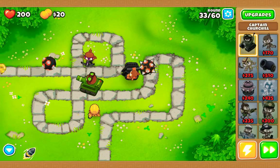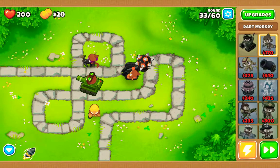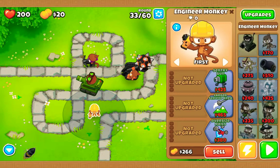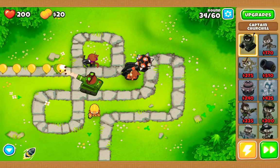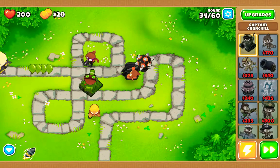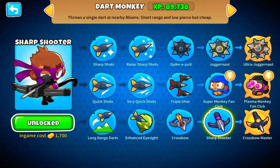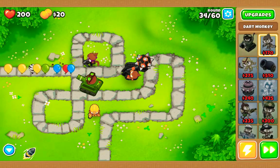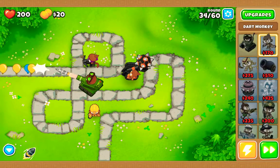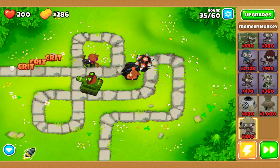See, that's what a tier five does. Now you can only have one tier five — one tier five of each monkey. Like the Dart Monkey — now that I have the Crossbow Master it's going to max out. Since I have the Ultra Juggernaut it's going to max out a Juggernaut. And I have the Sharpshooter which means I can put more down, but I completely messed up with this. I don't even have the money to put down a Spike Factory — I should have done that.